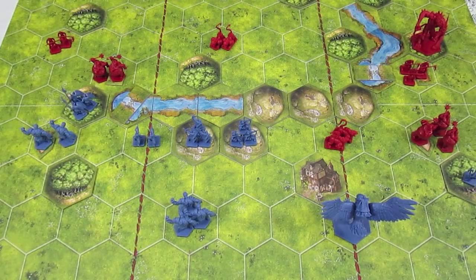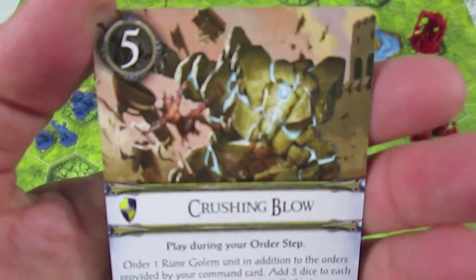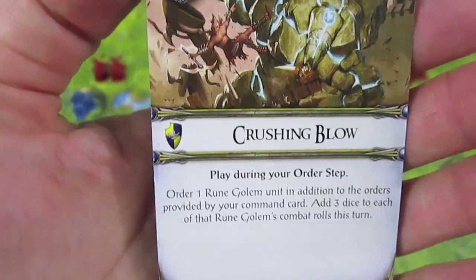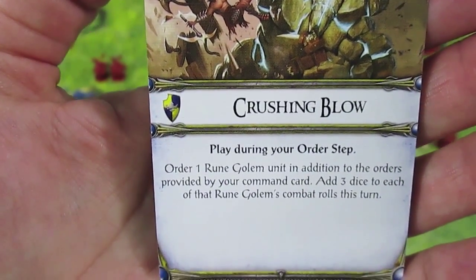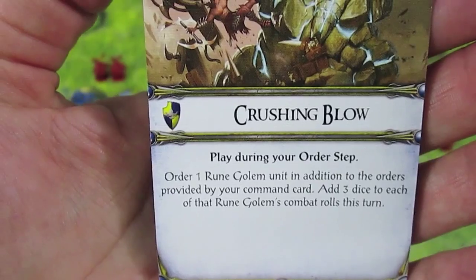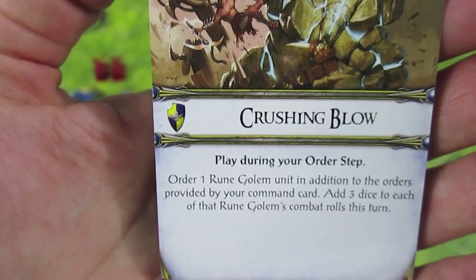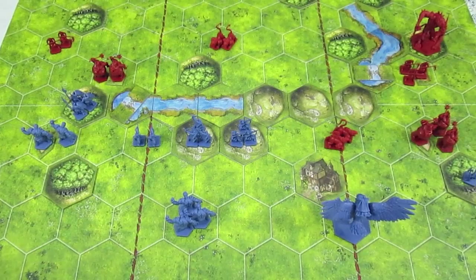Now that it is the order phase, the Daqan have 11 lore to spend. I'm going to use Crushing Blow. It says play during your order step: order one Rune Golem unit; in addition to the orders provided by your command card, add three dice to each of the Rune Golem's combat rolls this turn. So we're going to send in the crushing golems.